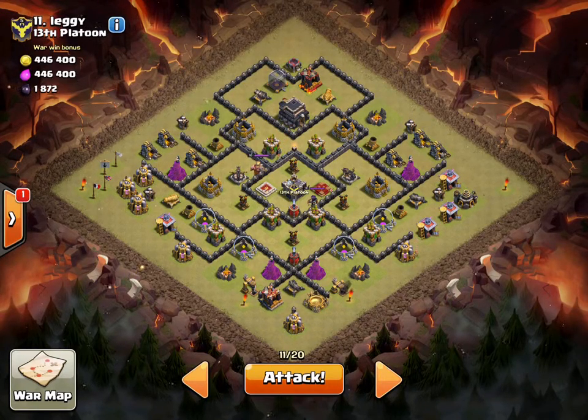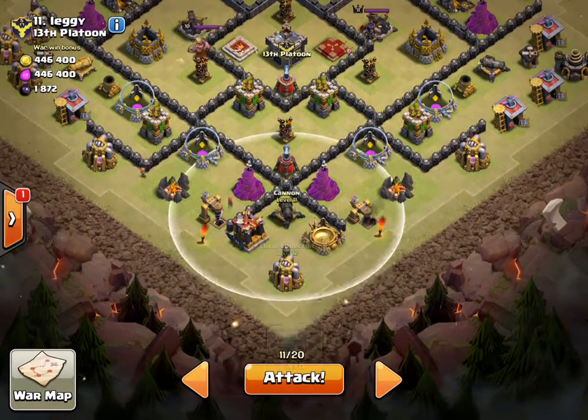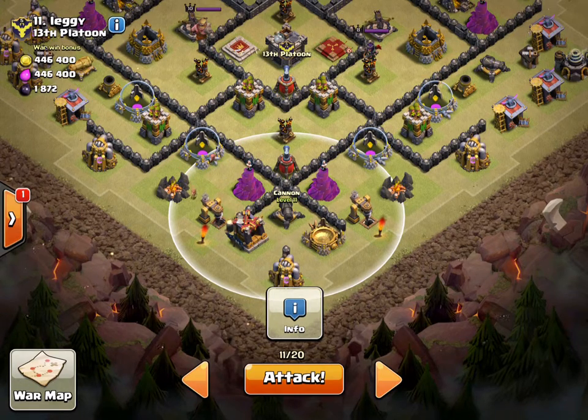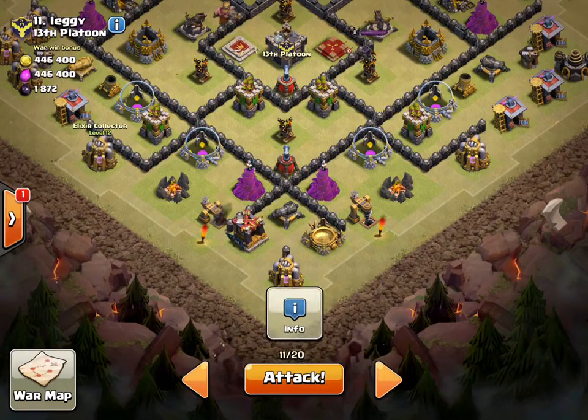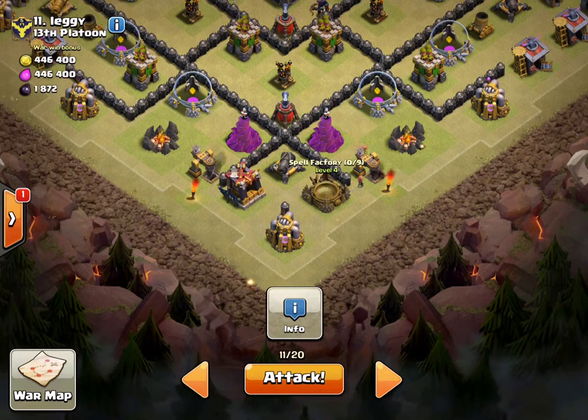For my second attack I'll be going after number 11. Our number 11 can't get his lateral because his heroes are upgrading, so I'll cover some of the lower Town Halls. I'll be using Go Wipe with Queen Walk. I'm starting my Queen down here hoping she can take out this cannon by herself with three Healers, and I'm going to steer her clockwise by using a Wizard to take out this Spell Factory.